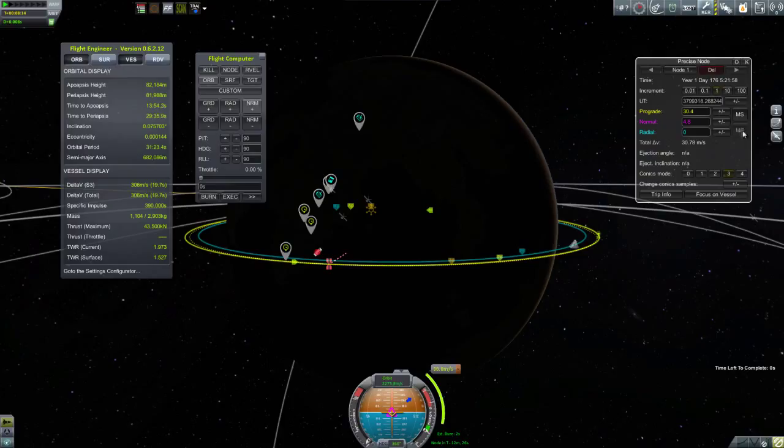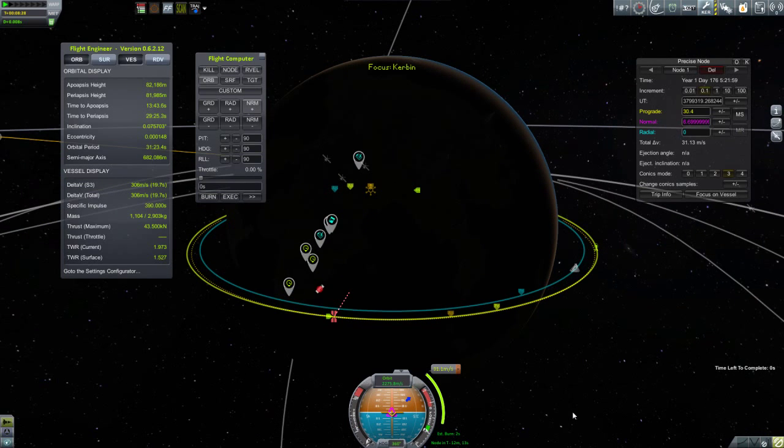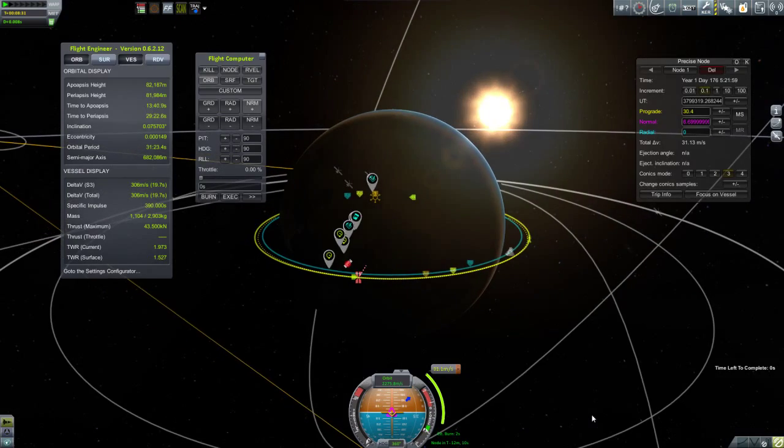Getting it down to zero is not necessary and rather a trivial exercise here. But this idea of using normal burns not to match inclinations but instead to push the ascending and descending node around becomes very important once we get into interplanetary rendezvous, which will happen in some future episode.